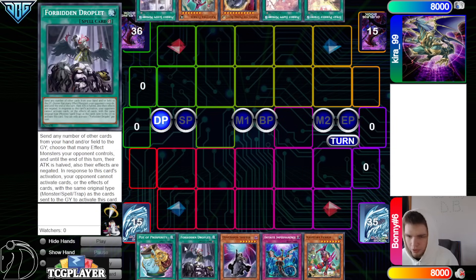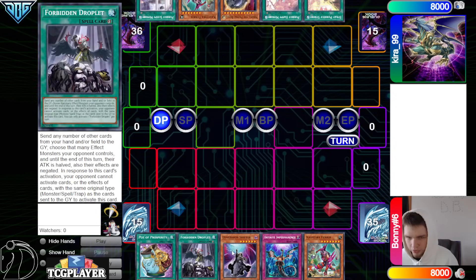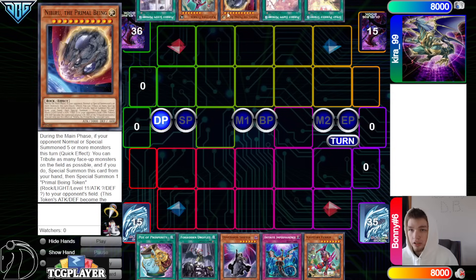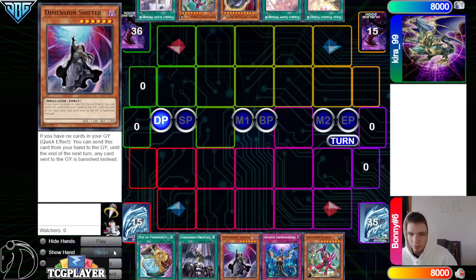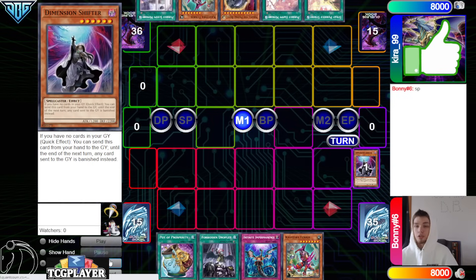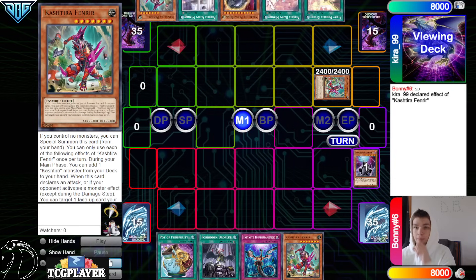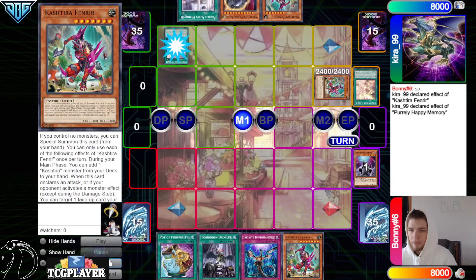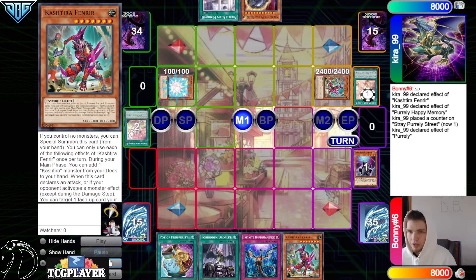Opening hands: we got Prosperity, Droplet, Shifter, Imperm, Fenrir. These two conflict. They have Street, Happy, Nib, Fenrir, and Sleepy. So they are playing Pearly. They can definitely play through Shifter — they're going to drop Shifter in the standby, then main phase special Fenrir.